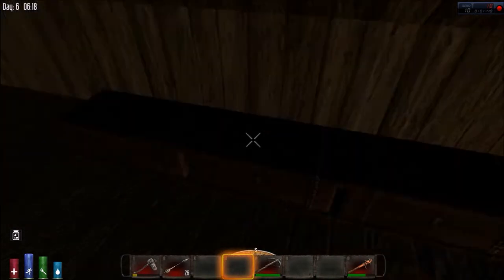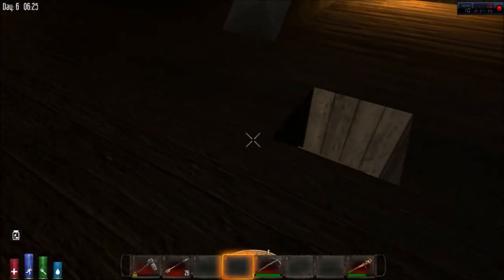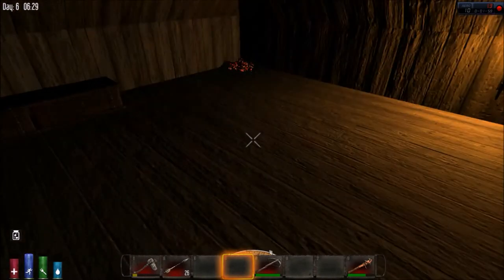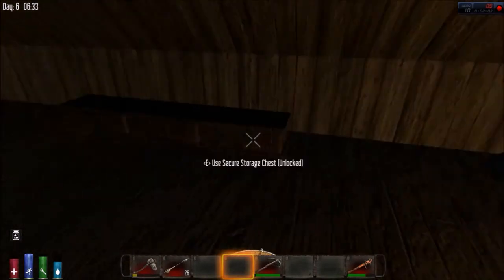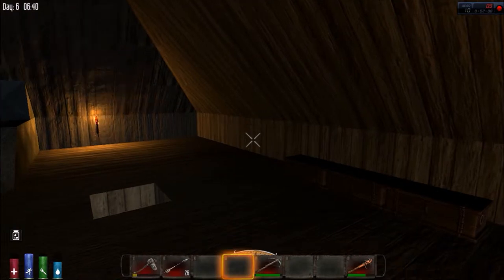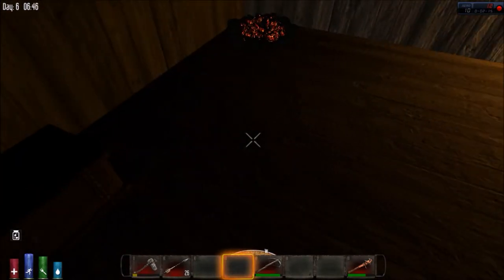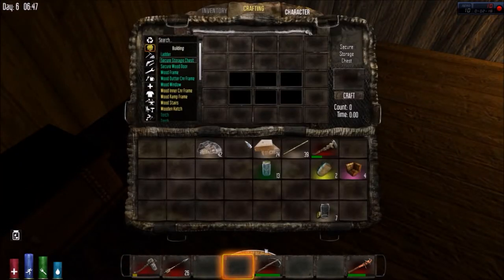It's almost morning - time passes when you're having fun. The zombies haven't really been that interested in me tonight, which is unusual. This is day six though, so we're going to have to do something about that. We'll probably need to build a forge because we need to fortify this place - I need an axe and a pick. I can't do that without iron ingots, and the only way to make iron ingots is with a forge.